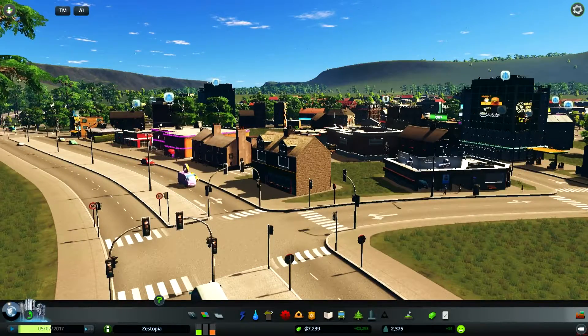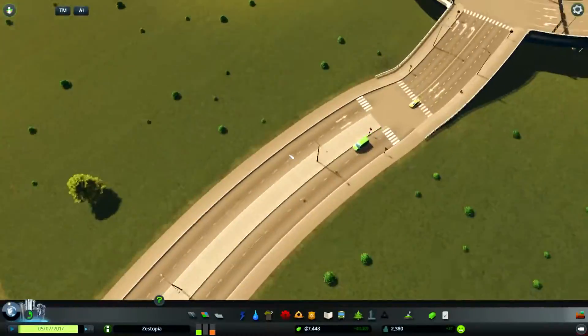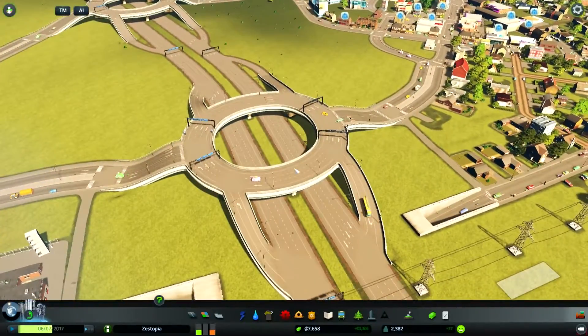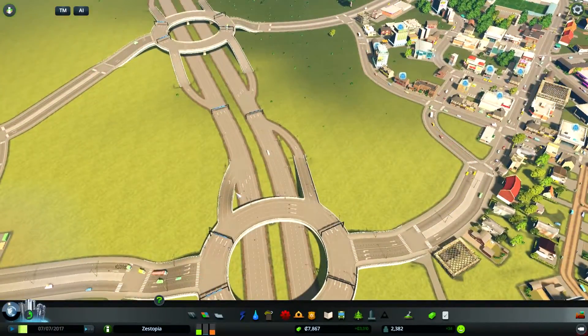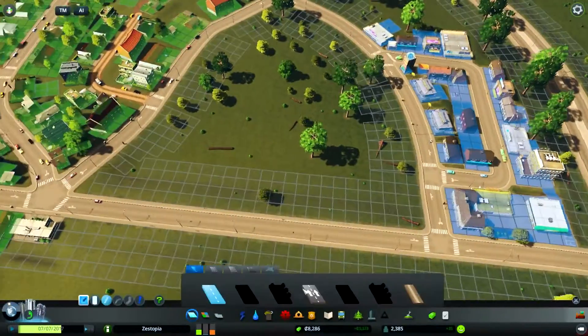Hello and welcome to part three of Zestopia. Where we left off last time, we just finished our motorway expansion — we now have two junctions which allow the city to connect to the outside world. Now we're going to address the problem that, as we were building that, there was a great demand for industrial and residential housing.